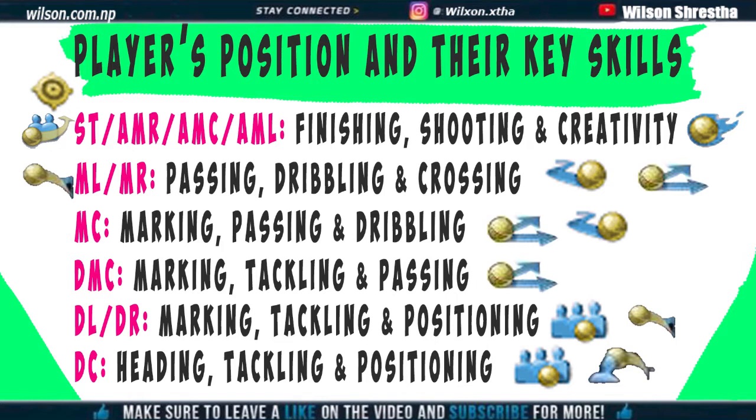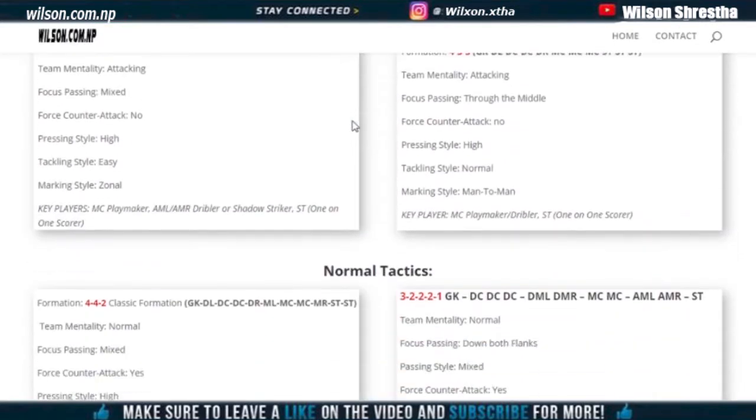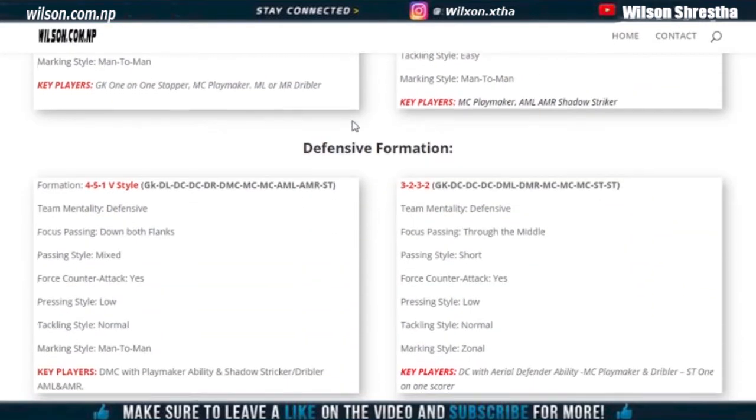MC needs the skill attributes of marking, passing, and dribbling. DL and DR should have the skill attributes of marking, tackling, and positioning. DMC should have the skill attributes of marking, tackling, and passing. DC should have the skill attributes of heading, tackling, and positioning.